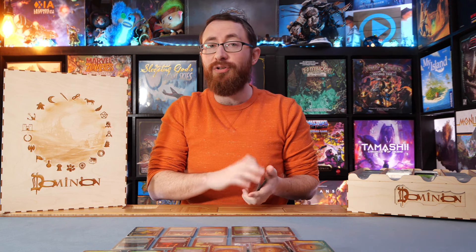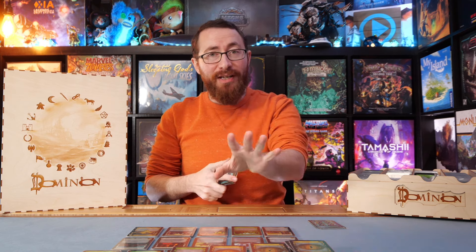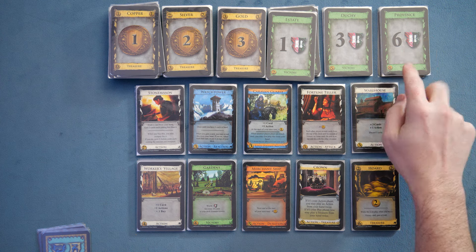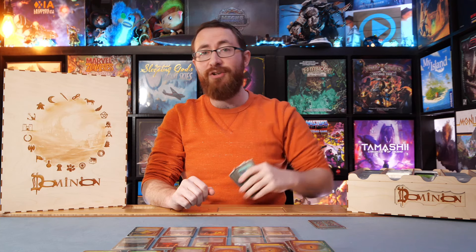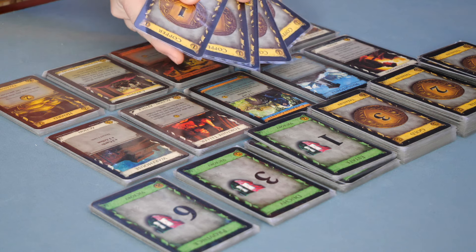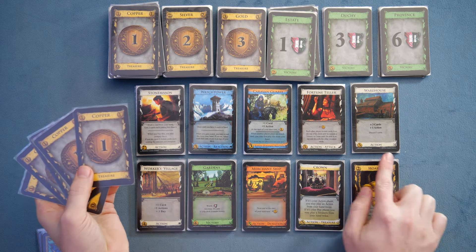The general idea is that you are building your deck as you go. You draw five cards, and the goal is to end with the most points. Estates, duchies, and provinces are points, although sometimes cards mixed into your general pool give you points as well. I drew my hand to five cards, and look at that — we have five money to go ahead and spend on our cards.